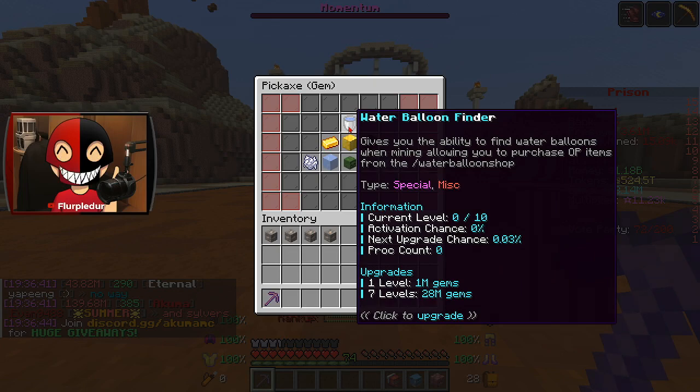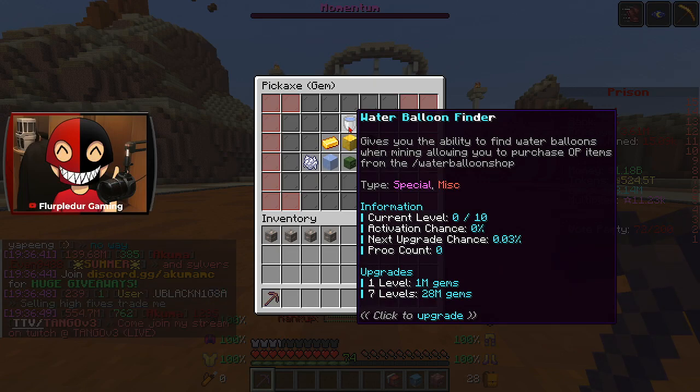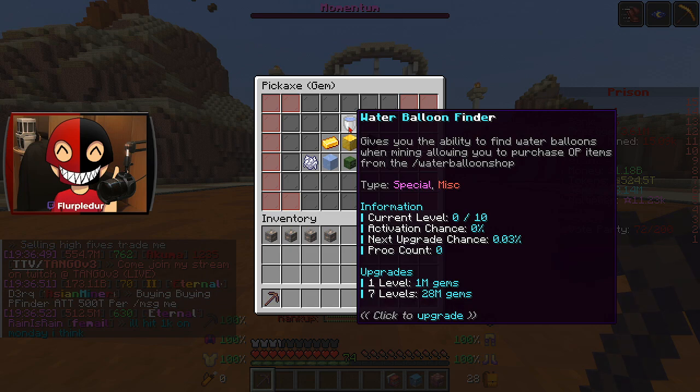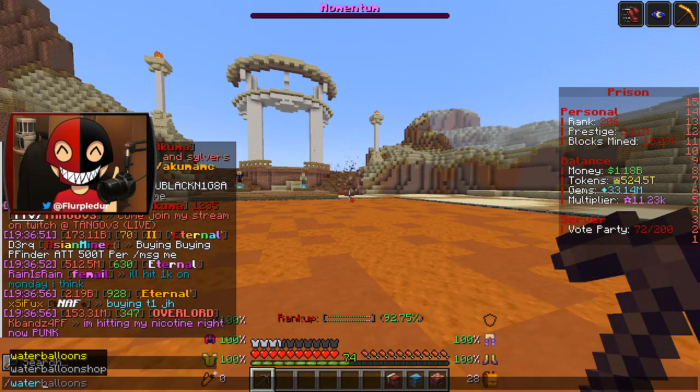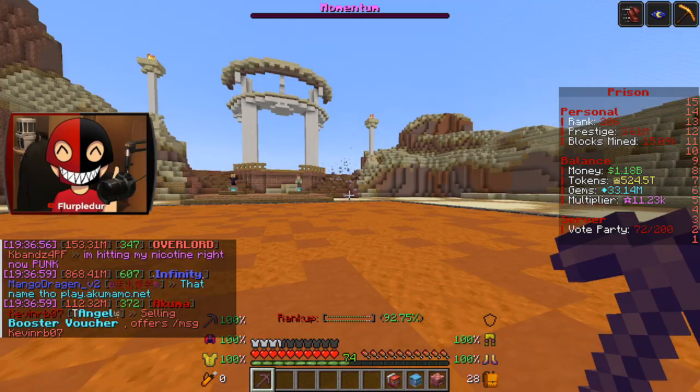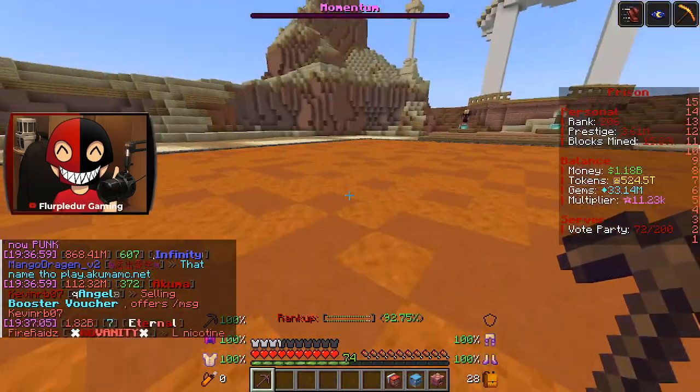Today I am going to be grabbing the Water Balloon Finder Enchant. What's so good about this enchant is you can see here in the Water Balloon Shop — for 75,000 Water Balloons we can grab ourselves a weekly crate, which is absolutely crazy.